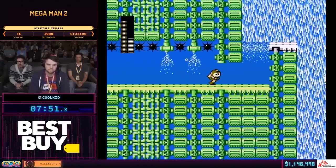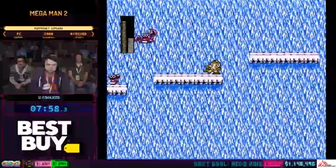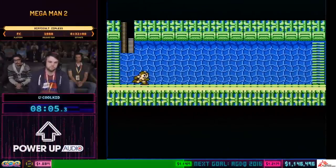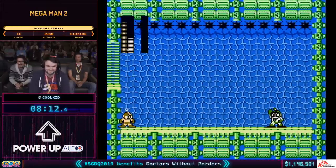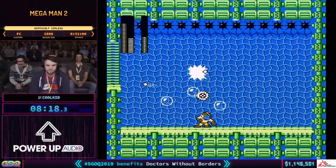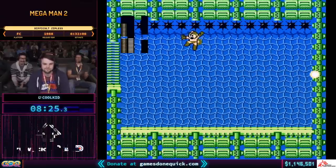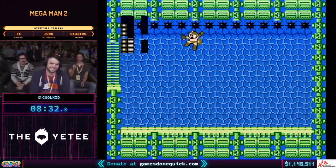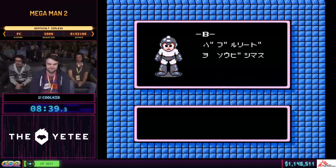Very nice mashing there. Those things take 10 shots. So Bubble Man also has three patterns, but unlike Metal Man, some of his patterns are less favorable. Most notably, the three-bubble pattern, which causes quite a bit of lag. We're hoping to see a one-bubble or a two-bubble pattern. We got the three-bubble, so there is some lag. That double KO — the man is feeling confident. That is not just for style points. Cool Kid will actually save a little bit of time because he's exiting the screen from a much higher position. That actually saves 20 frames.